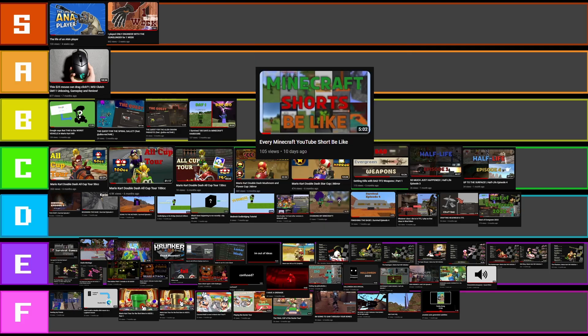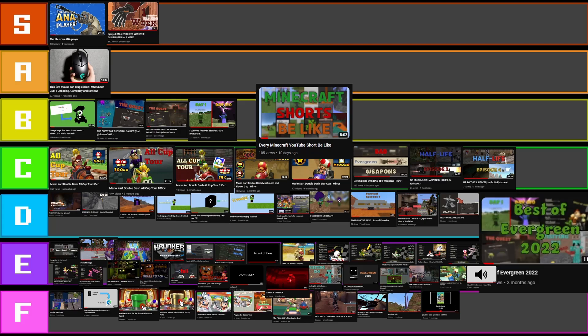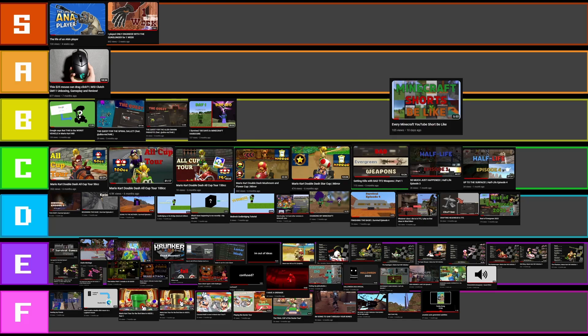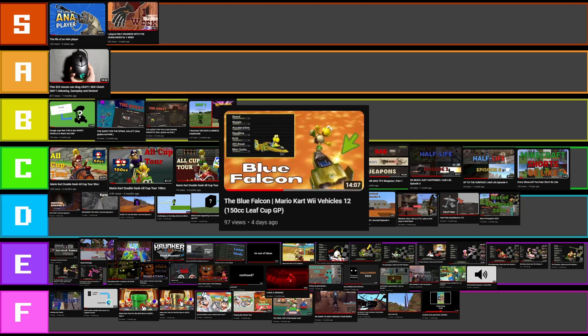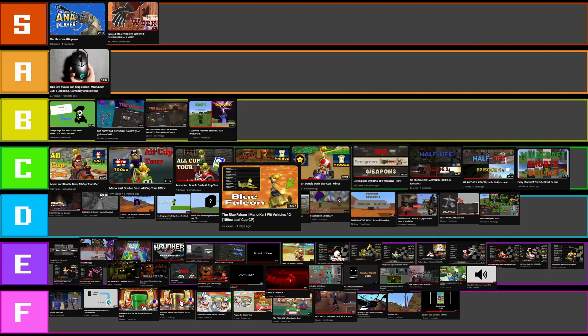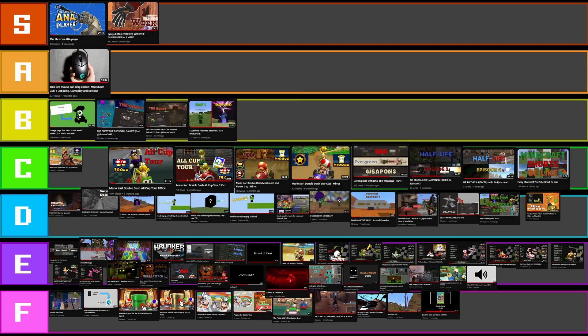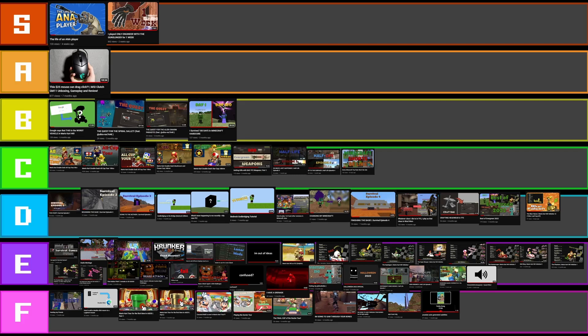Minecraft Shorts Be Like — this one's not bad. I know it's literally exactly the same sort of style where I just got all the screenshots, put them in, and then put 'Minecraft Shorts Be Like' over the top. But it's not that bad — probably along the lines of the Half-Life ones. It was a quick thumbnail. Now we have my new Mario Kart thumbnails with style, which is not bad at all. I'll actually really like it. Compared to the old ones, I have to put it high — along the lines of the Double Dash ones. C tier seems fair.